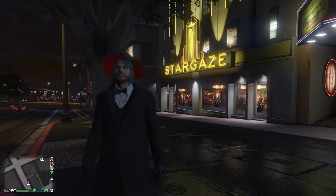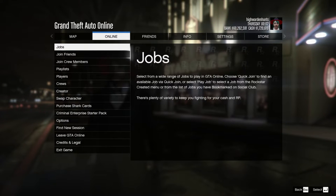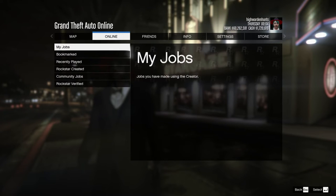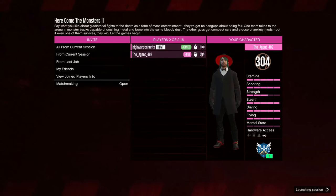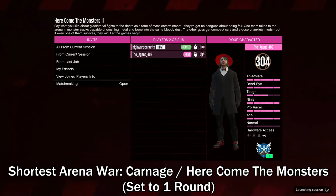Firstly, you want to open up the pause menu and create any of the arena war jobs. I would highly recommend these jobs: Here Come the Monsters and Carnage, as they're the shortest ones. If you're the host, remember to set it to one round as well.